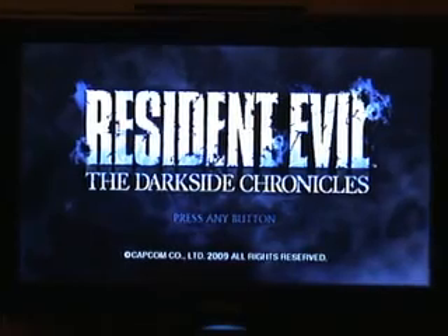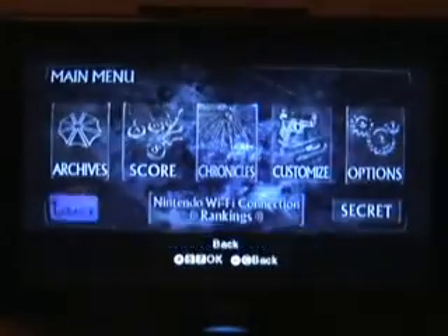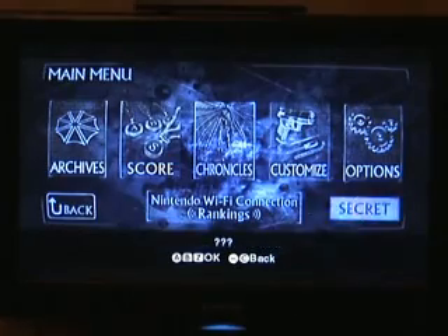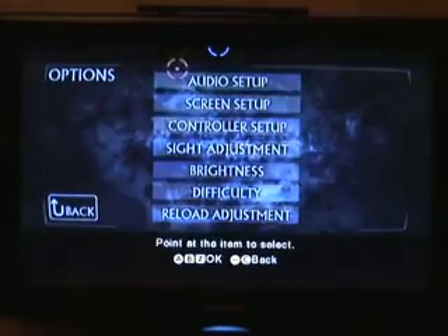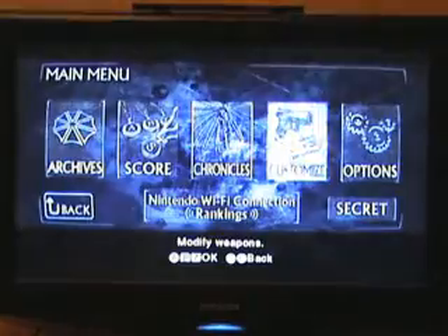At the start, you simply choose your save file. You can then go on to a whole heap of different options. You can check your WiFi connection rankings, which is basically a leaderboard. You can go on to Secret, which, once you've unlocked it, I will show it off. You can go on to Options, where you can pretty much customise absolutely everything. You can play the game with a zapper if you want to — personally, I can't stand it. You can choose screen setup, reload adjustment, the game's difficulty.